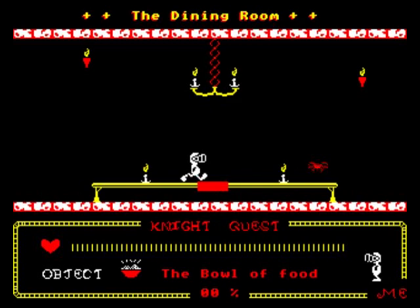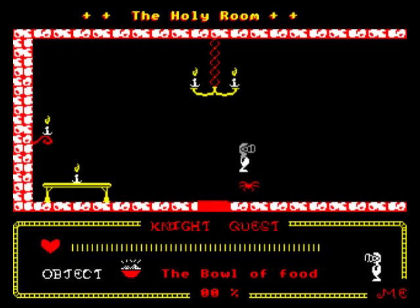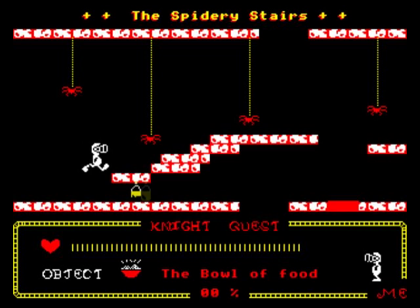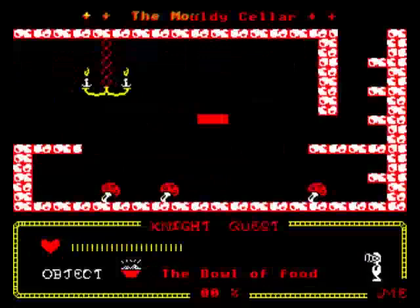There's a first object - push space - we got a bowl of food. Enter is jump. Because it's in BASIC it's... the controls are slightly unresponsive. I don't think I'm going to get through that.